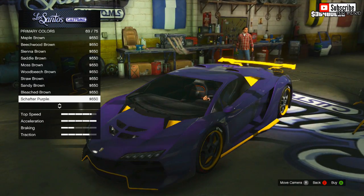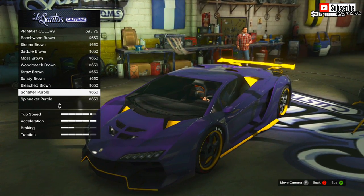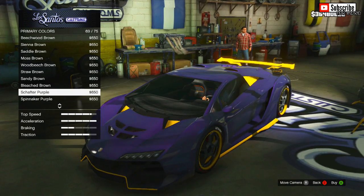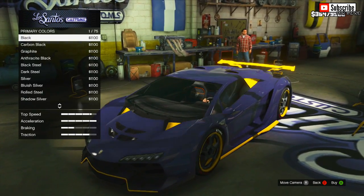Firstly, what you're going to want to do is grab any single car, go to Los Santos Customs, and apply the Shafter Purple — I believe that's how you pronounce it. This colour itself looks good, but obviously if you want it to be the Nebula colour, which is named by Swifters, then go ahead and proceed to the next step.